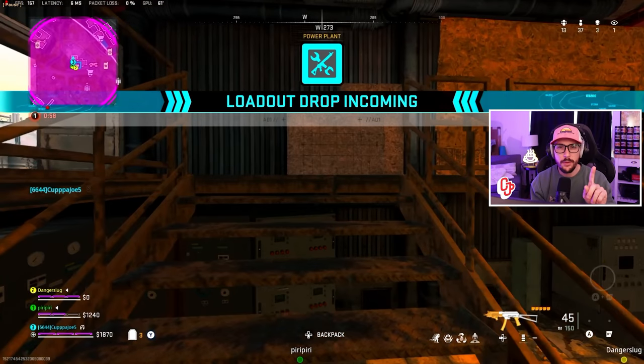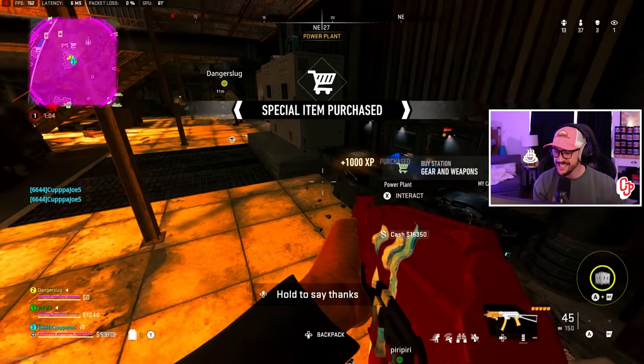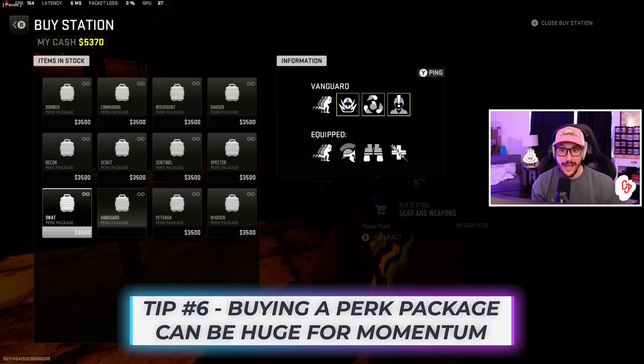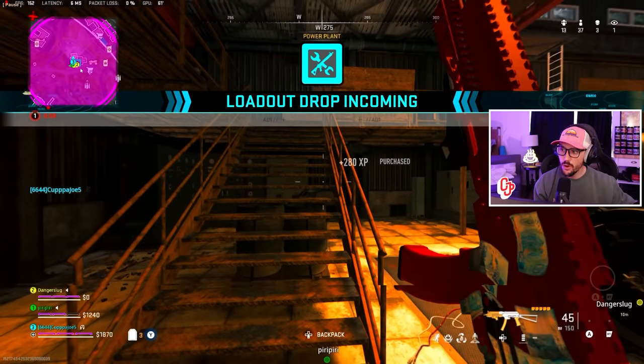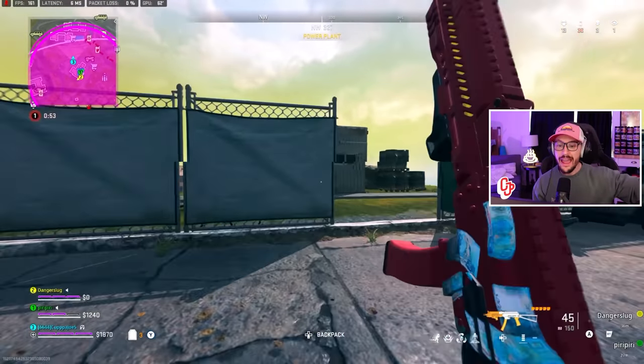We actually get loadout down at this point. After dropping loadout for 16K, I have $5,300 left, so I go ahead and buy the Vanguard perk package. It has Double Time, Bomb Squad, Resupply, and High Alert — arguably better than my normal loadout. What buying that does is: I just spent $3,500 to keep this loadout up, so I don't have to hit the buy station again. I'll leave that up as our regain if we die.